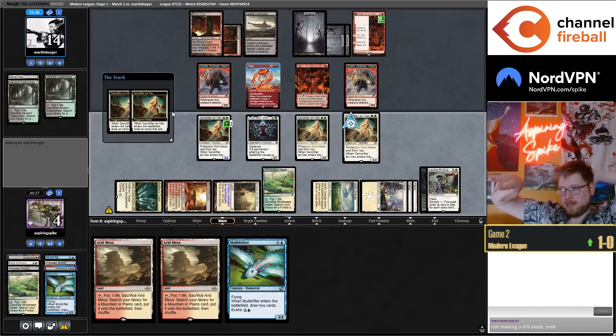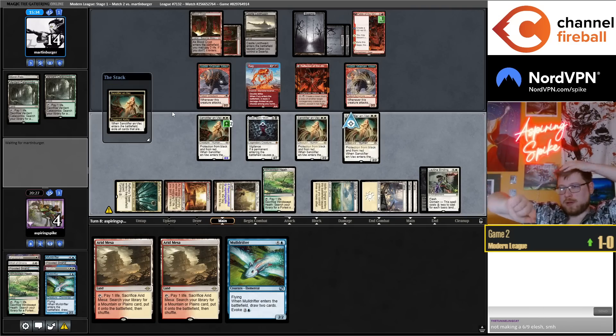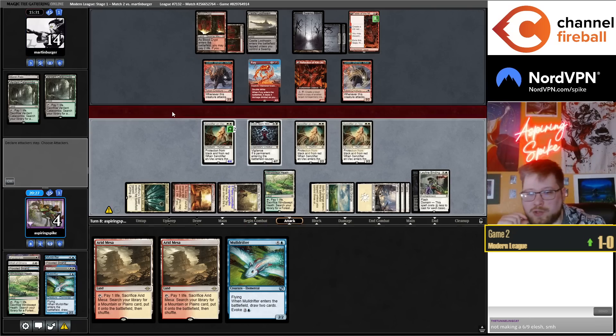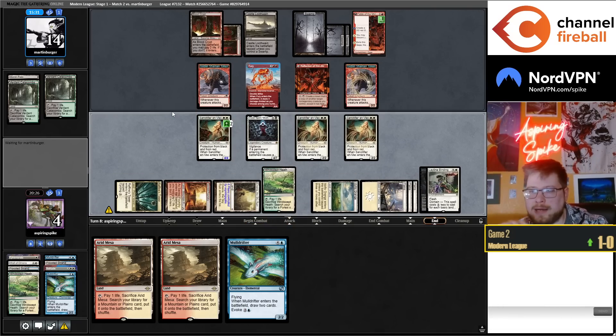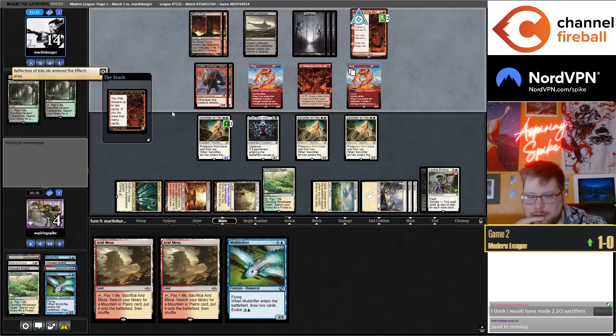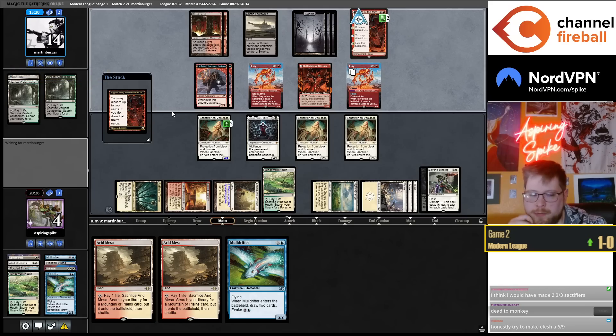They're going to attack with three Furies — the Reflection will be tapped, Elash Norn can block one of the Shamans and I'll take two. So I'm dead to Lightning Bolt, Ragavan, or Terminate. I would have made two 3/3 Sanctifiers — that's probably a bit better.